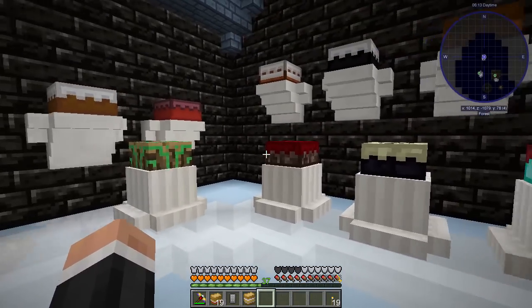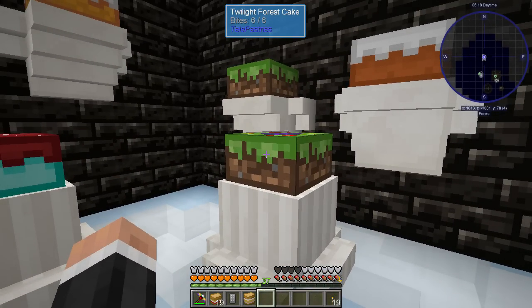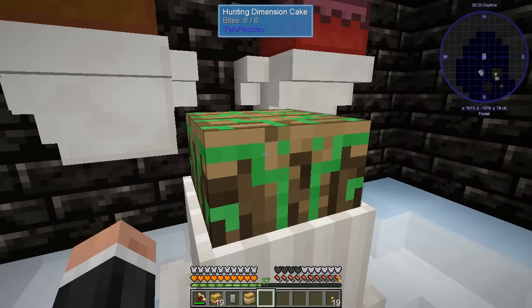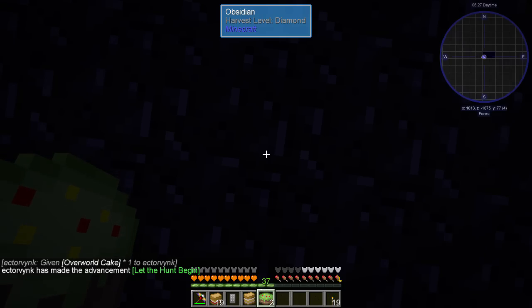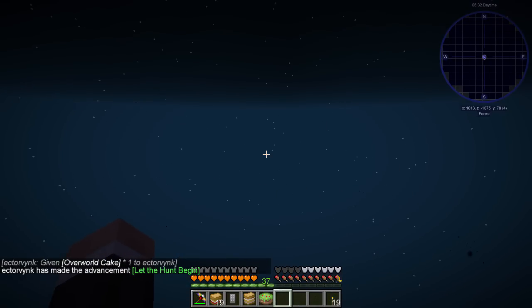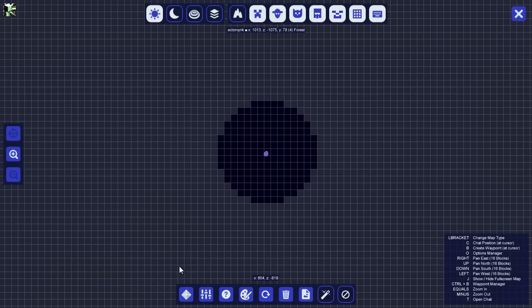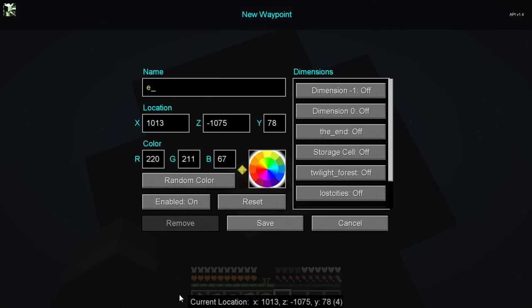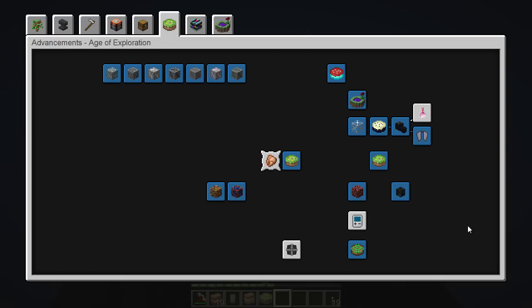We've got the five portal cakes down here. I made a bit of an error putting two right next to each other and you can't pick them up, which is a shame. We've got the hunting cake here so I just need to click on it, go to it, and get the achievement. There we go, got that. I got an overworld cake too. I don't really know what the point of the hunting dimension is in this context, but let's just do that - exit, bam. That'll do us.